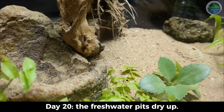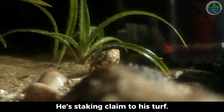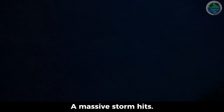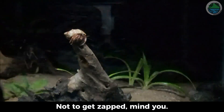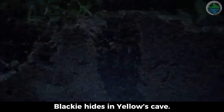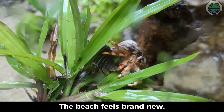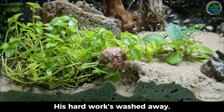Day 20, the freshwater pools dry up. Hammer crawls back from the sea, staking claim to his turf, sensing a shift in the air. Thunder rumbles, skies flash — a massive storm hits. Crabs scramble to high branches, not to get zapped — higher spots mean better oxygen. Blackie hides in Yellow's cave and they all race to the treetops. Rain's their kind of party. Storm clears, air's crisp, the beach feels brand new — but Yellow's cave? Flooded out. His hard work's washed away.